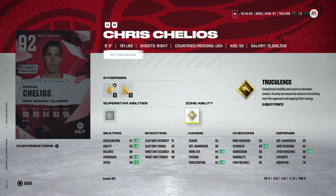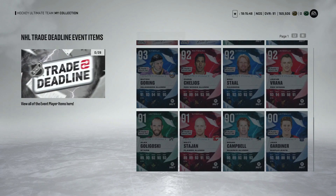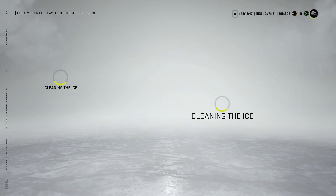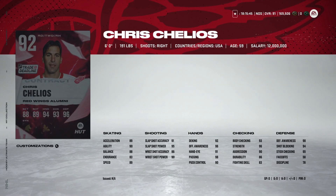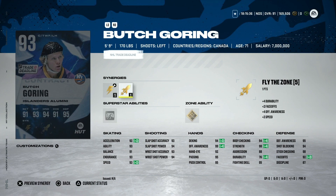Chris Chelios gets an upgrade — 92 overall, six foot, with Workhorse, Buzzing, Stick 'Em Up, and Truculence. An awesome combination. This could be a good third-pairing option if you can't afford master-set players. I'm really big on all my defensemen having Truculence — being able to bump people off easily is a significant advantage. He's got pretty good stats across the board. I have a feeling he might be decently expensive, but this is actually a pretty nice card because of those abilities.